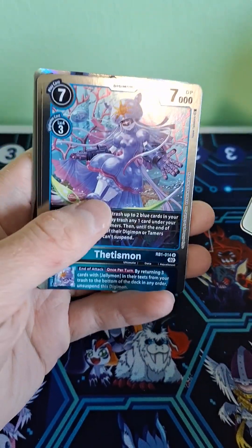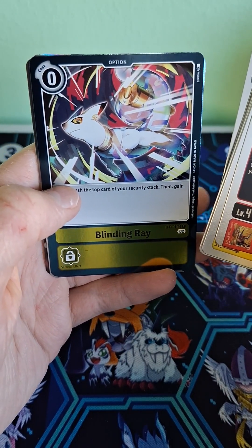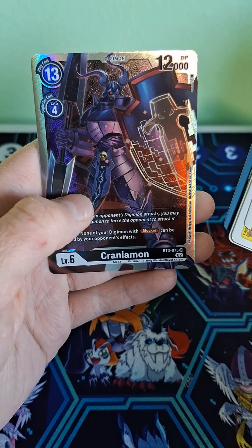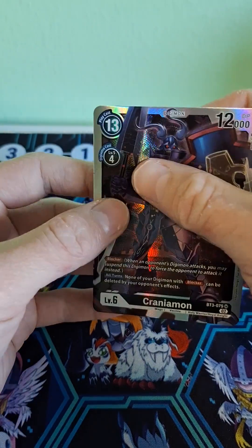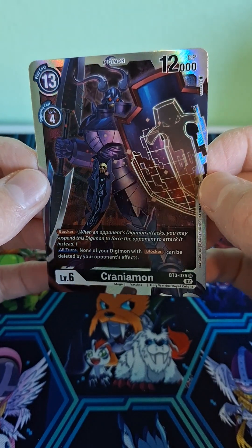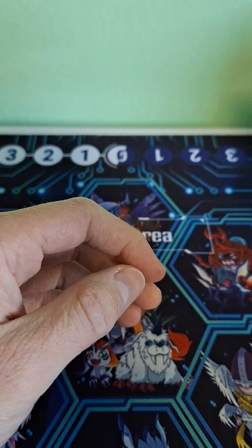Jellymon — haven't watched Ghost Game. Beta Gammon. Blinding Ray. What is the name of that Digimon? Kudamon, I think. Demi Devimon, looking sinister as always. Whoa! Craniamon — it's a super rare! Oh, it's another one of those cards that's got the texture. Oh, I do know who Craniamon is. That is a cool-looking card. But is that gonna be my favorite card of the packs? Too early to tell.